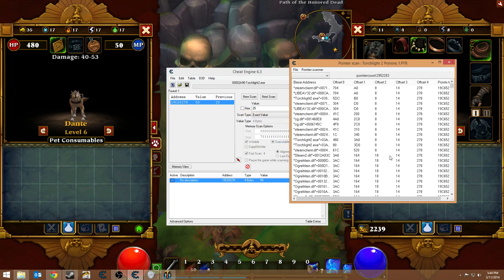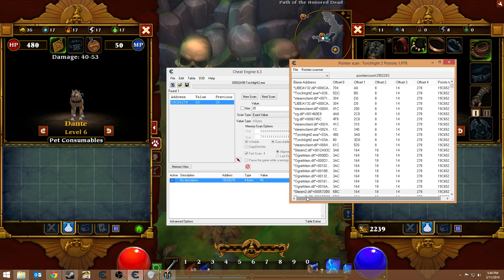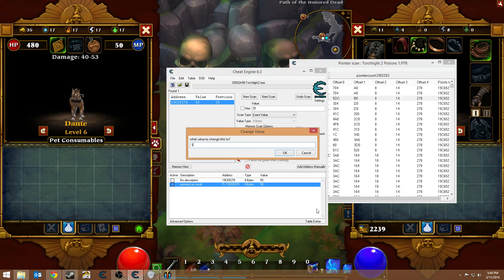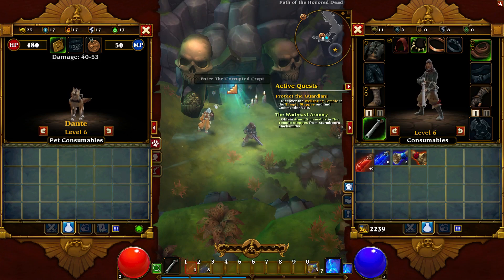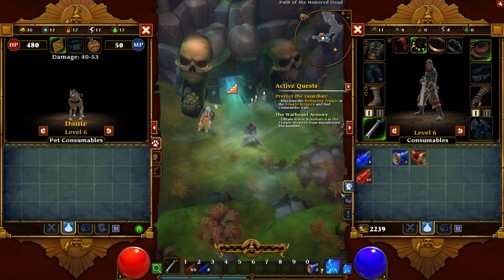It's going to do a quick initial scan, taking basically a snapshot of what your memory looks like, and then it's going to scan through the memory to find what pointers are at that address. That actually did not take very long, so that's pretty nice. Now, any one of these can actually be right — if I change this to 40, and I go back here and change it, it's still 40. So that's pretty cool.